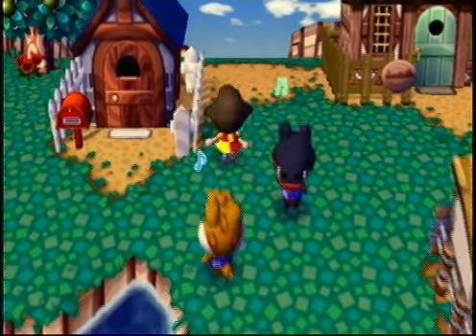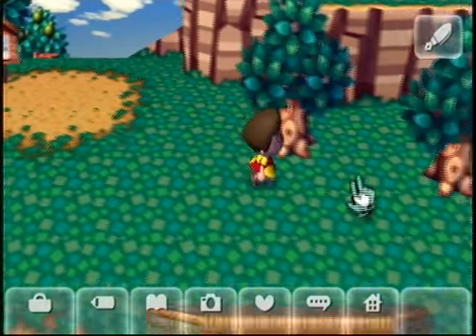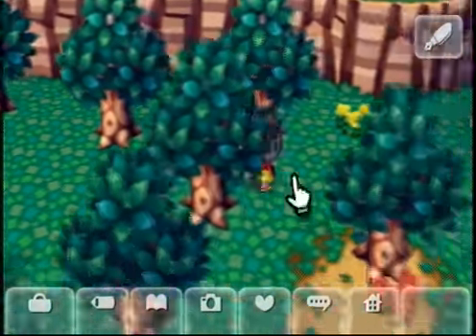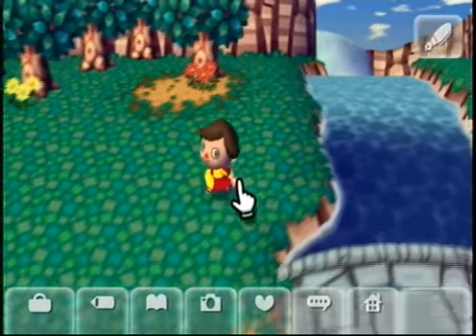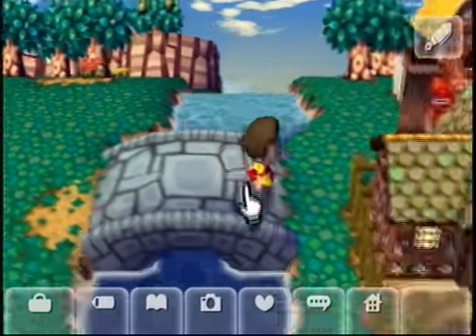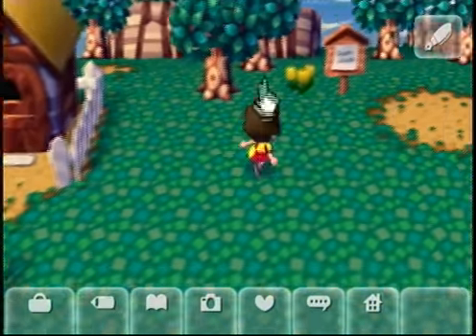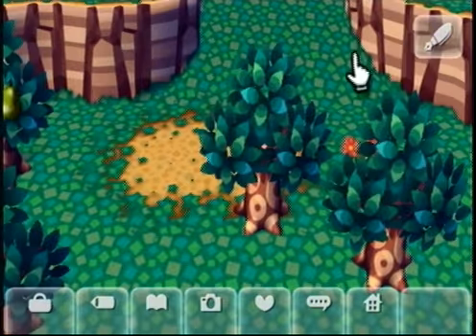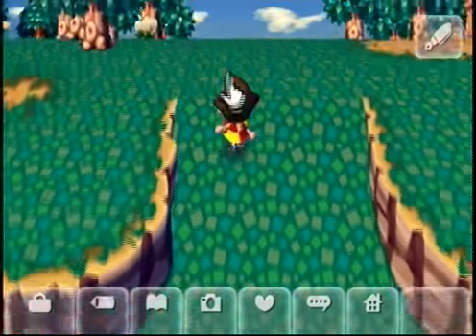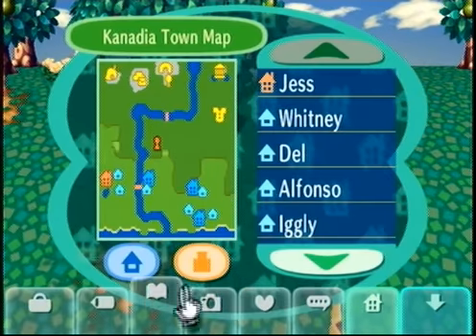Now I think it's time that we go and see the mayor. In this game, if you run on the grass, the grass will slowly degrade and you'll create paths. I'm going to try not to run on the grass, but I know it's not going to last very long and I'm going to have some ugly pathways.